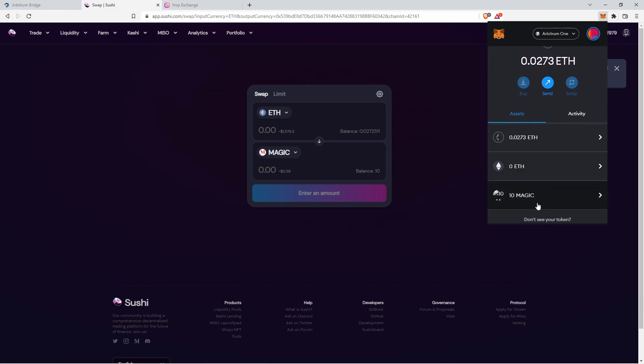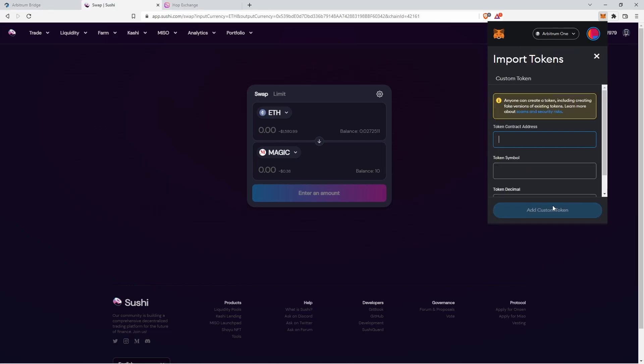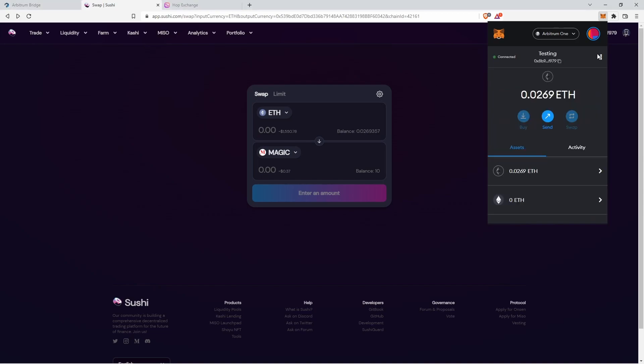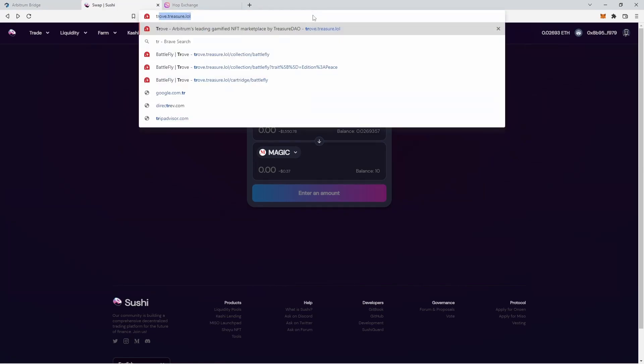If you forgot to hit the add token button, you can click Import Tokens inside MetaMask. I'll put the contract address, token symbol, and decimal in the description for you.